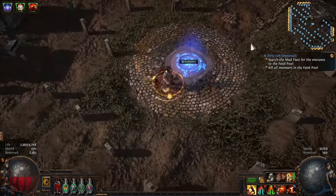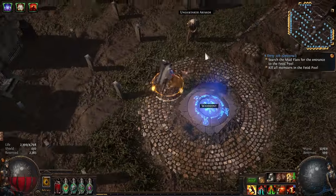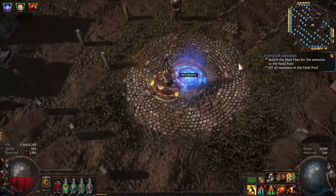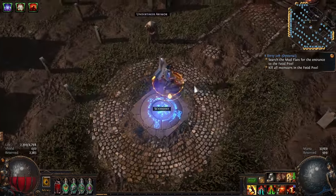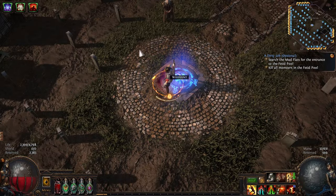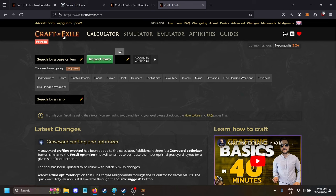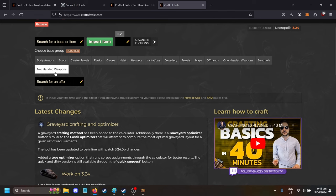Hey guys, back again. This time talking about axes. I'm going to show how I craft my new axe and hopefully it works because it's all ready to go. After I've shown you how I got to this stage we'll see what pops up. I'm using Necropolis — it's a crafting league, so Necropolis seems like a pretty insane way to craft axes. You can go to Craft of Exile and they have a crafting calculator for crafting with Necropolis.